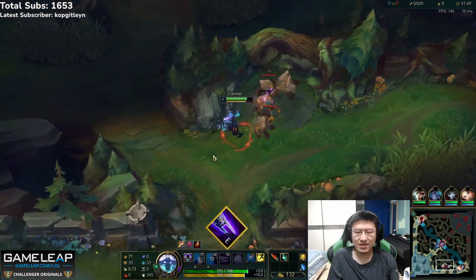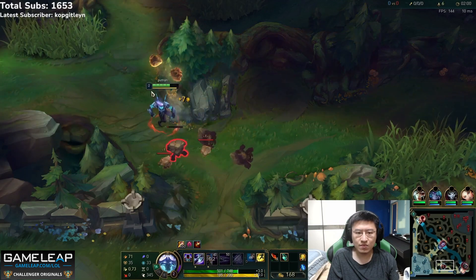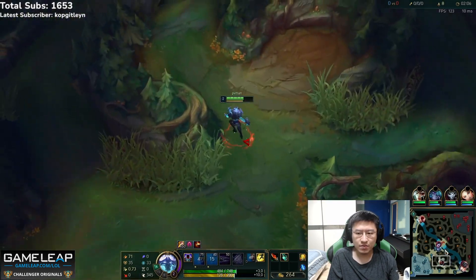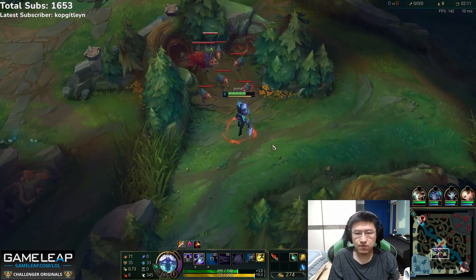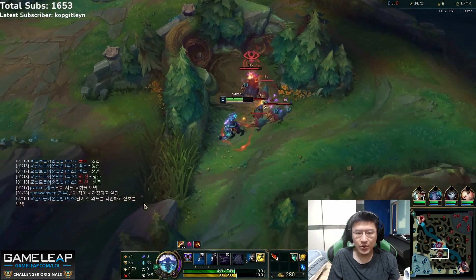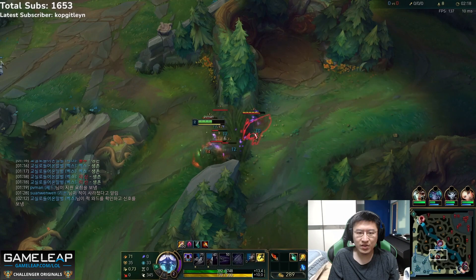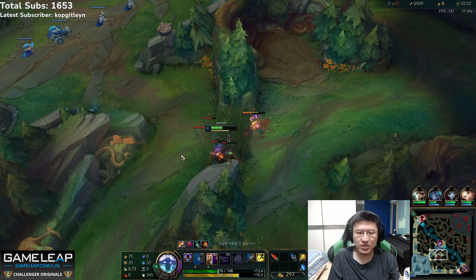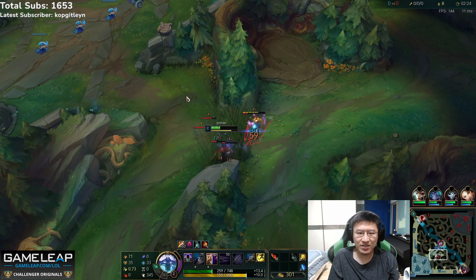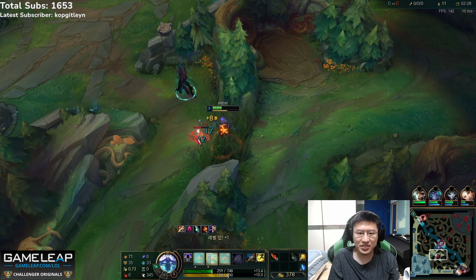If you are going to play Zed Jungle, please make sure you skill your E second — it's going to help your clear speed. When Rush goes to Raptors, he's in a bit of an awkward position, but he does something very smart after Lulu wards his Raptors: he pulls the camp into the brush. This means the enemy jungler cannot see Rush doing the camp and therefore his HP bar. If Taliyah noticed Rush was on like 200 HP after finishing Raptors, she might make a play on his top side jungle.